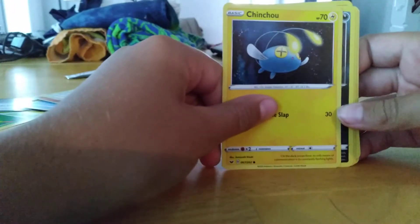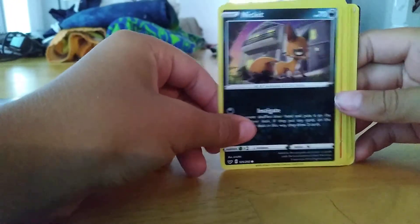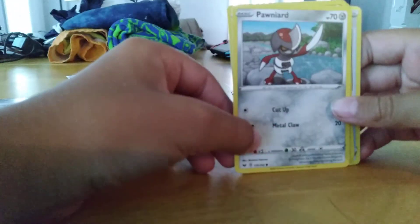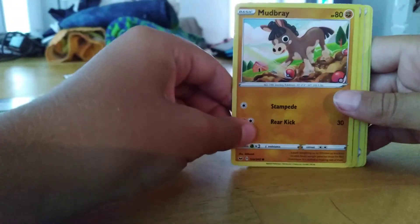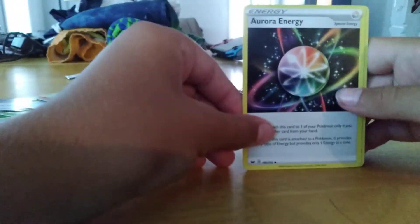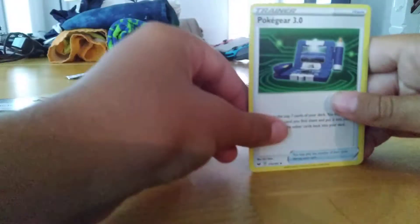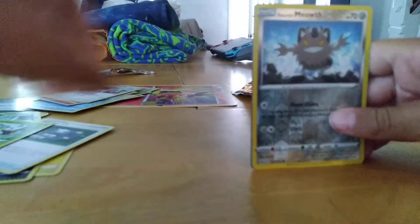Where are they? Chinichu. Eggcat. Scorbunny. Parindard. Mudberry. Mudbray. Energy card. Mudbray. Plural energy. A Pokagear point. Quackity. Meowthin.